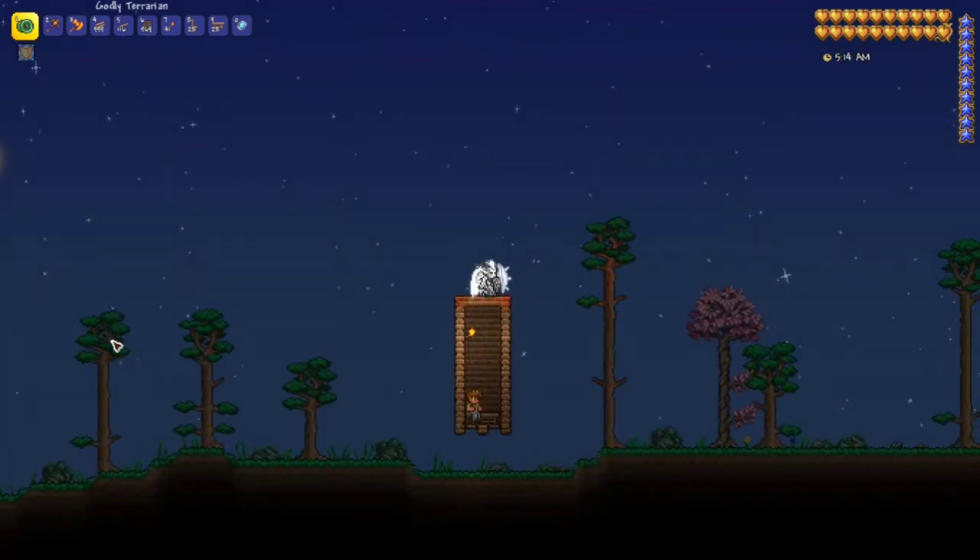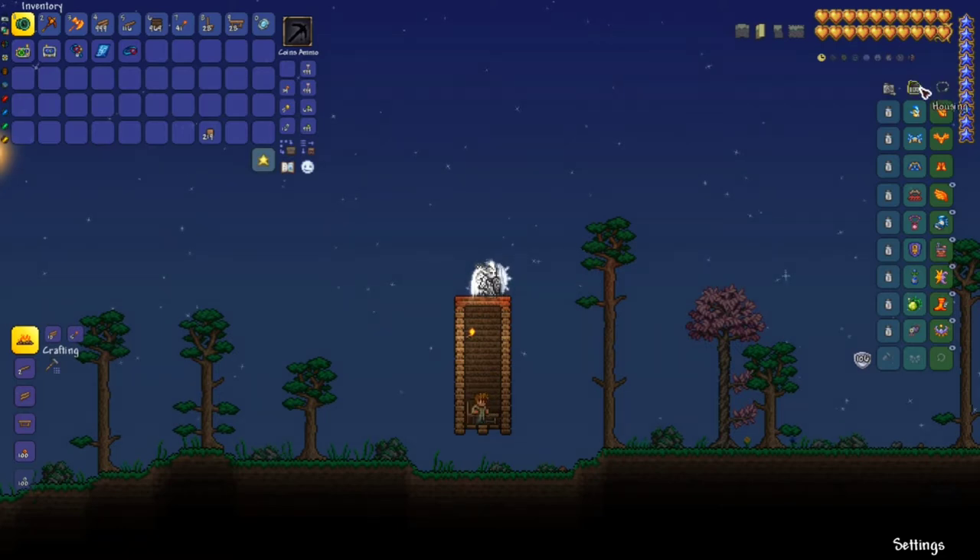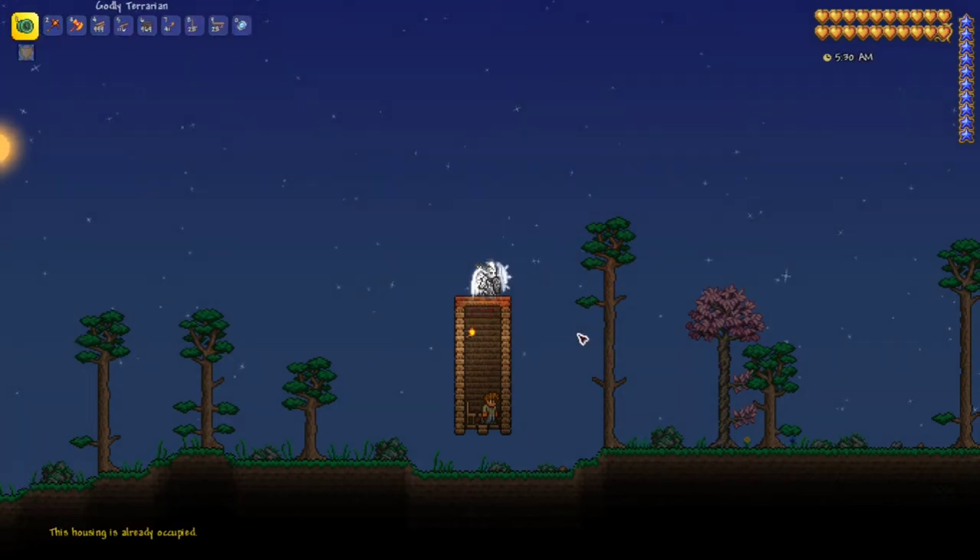It's 12 by 9, has no doors, and uses a workbench instead of a table. It may be missing a lot of things, but it only matters that it's a valid house. And don't worry about NPCs reaching them — if you set this up right, they should appear inside the room after you spend a few minutes off screen. In some cases they teleport there almost instantaneously.